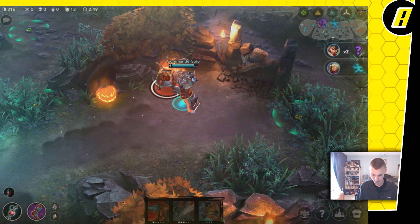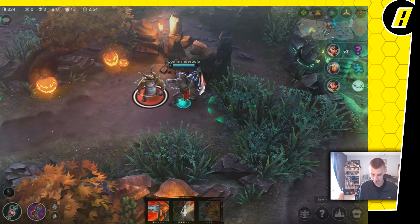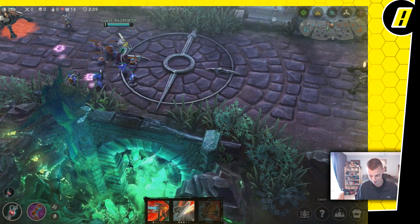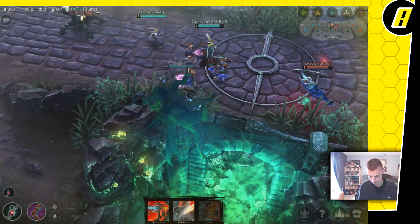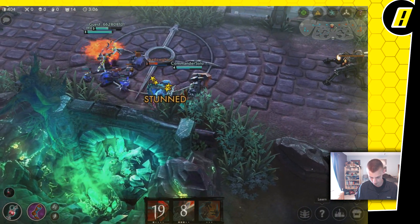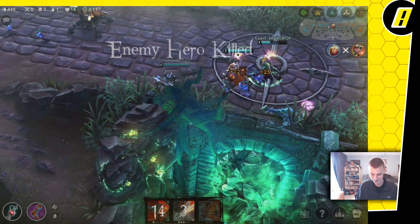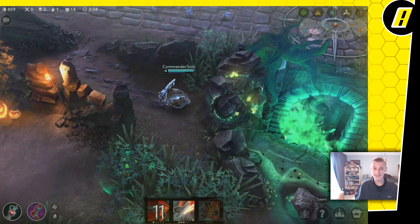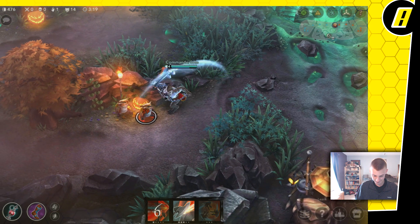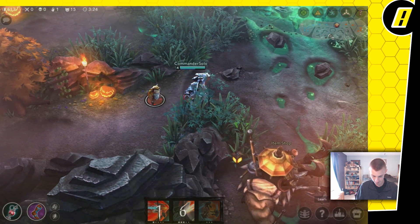I'm solo jungling and apparently the enemy jungle is leaving me alone — they're pinging each other because they both insta-locked. That's your guys's fault, just understand that. The reaction from my laners was slow — I punt and then like a couple seconds later comes the stun. We got the assist though, that's good. We're getting farmed up nicely, already level four before four minutes, that's pretty sweet.